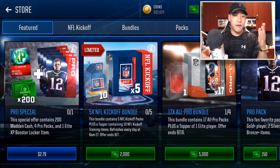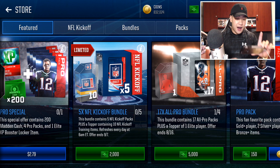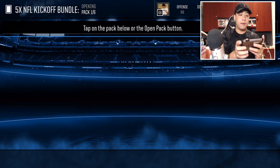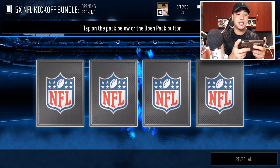I'm going to open up maybe one or two of these NFL kickoff bundles. And then, of course, we'll open up maybe two all-pro pack bundles. I think that's the way to go is the all-pro pack because you do get an elite as a topper. But let's roll into these kickoff bundles. We're going to get a collectible and stuff. You can use them towards the JJ Watts and stuff.